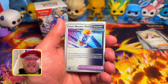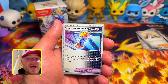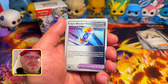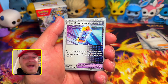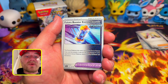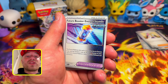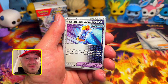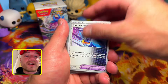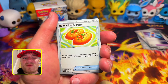Now for tools and trainer cards: the Future Booster Energy Capsule is an insane card — I loved it and attached it to my Miraidon every time. The Future Pokemon this card is attached to has no retreat cost, which is already great, and the attacks it uses do 20 more damage to your opponent's active Pokemon. So on top of the 160 Miraidon already does, it will deal 180, plus you can retreat without discarding any energies to your discard pile. Very, very nice.